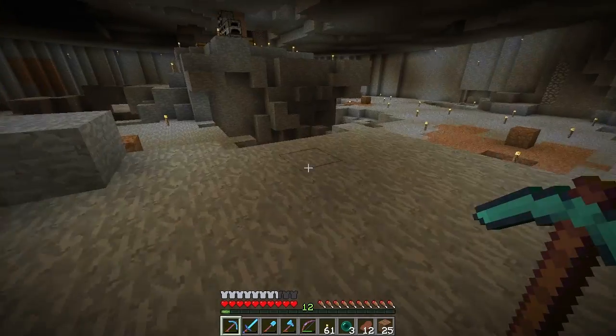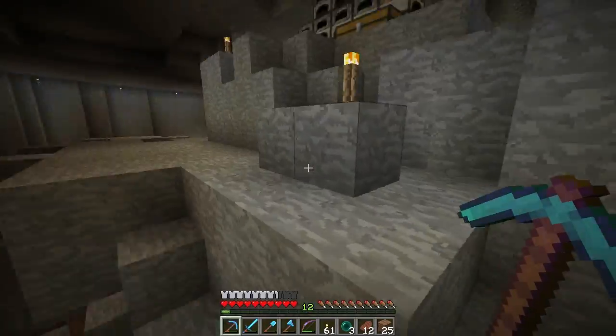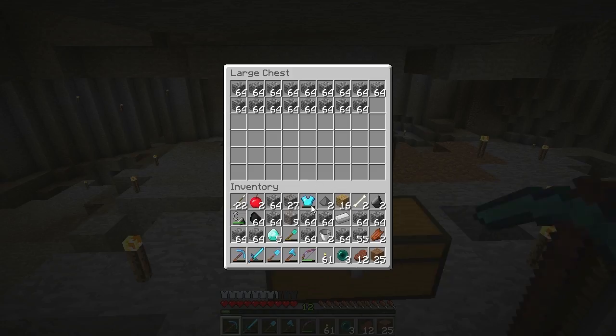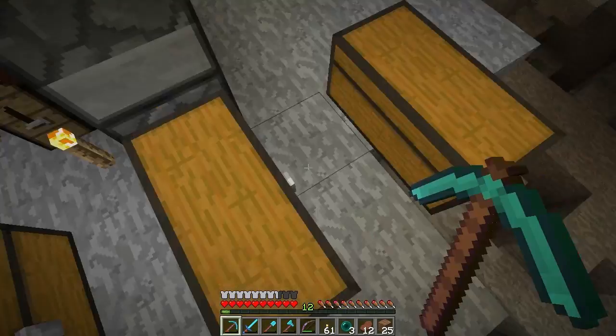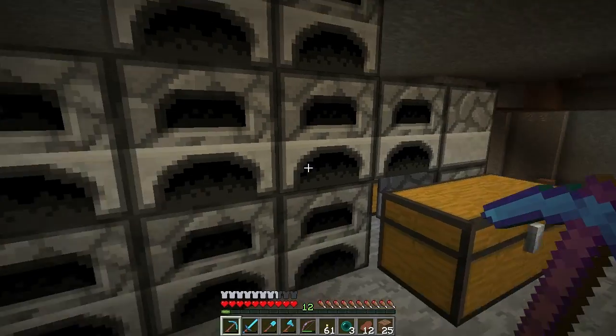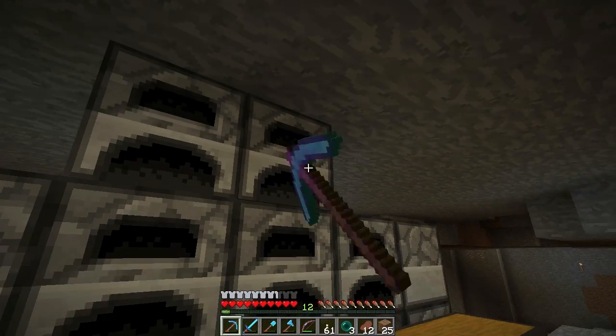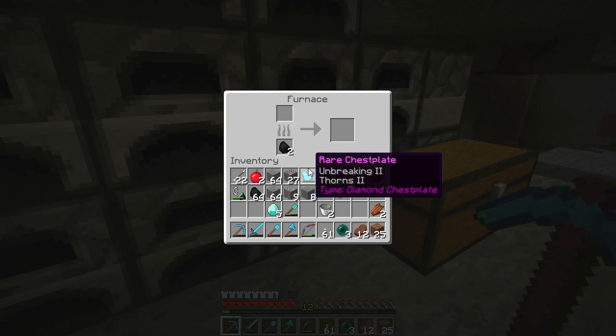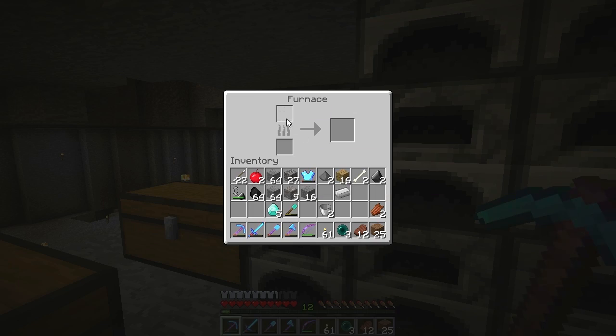Our inventory is full again. I learnt something — if you grab one of these and shift double-click, bam! It's really revolutionary. It's so great, I think it's one of the greatest game mechanics. I don't know who put all this smooth stone in here — probably someone who had to make space in their inventory.